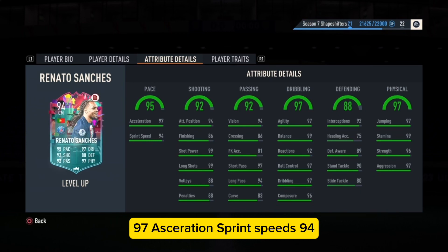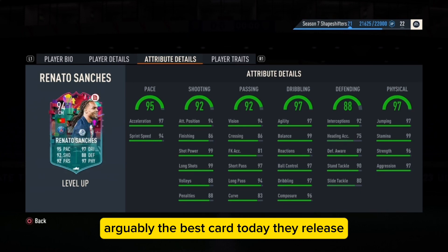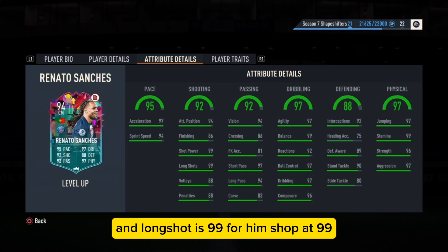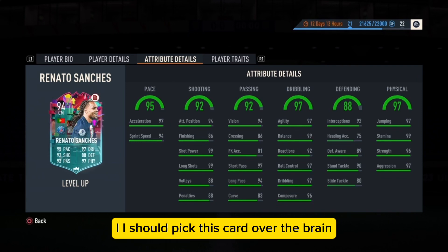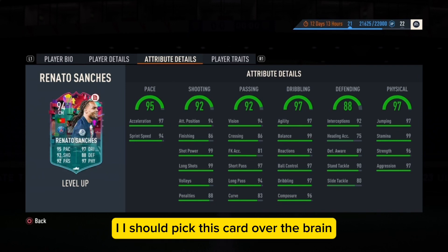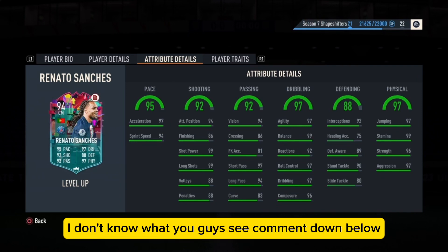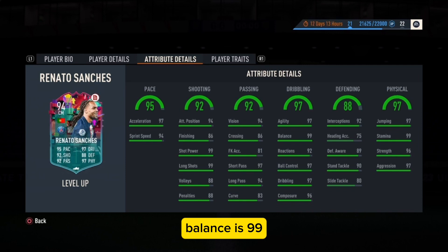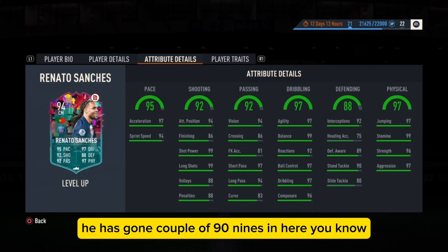Sprint speed 94 - arguably the best card they've released today, because it's Renato Sanchez and they gave De Bruyne 98 or 99 because yeah, he's De Bruyne. Long shot is 99 for him, short passing is 99. I don't know how I should pick this card over De Bruyne - actually, I will pick this card over De Bruyne. I don't know what you guys see, comment down below, because this is just my own opinion. Stamina is 99, balance is 99, he has a couple of 99s.